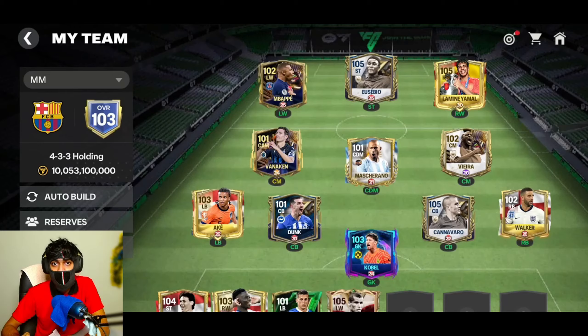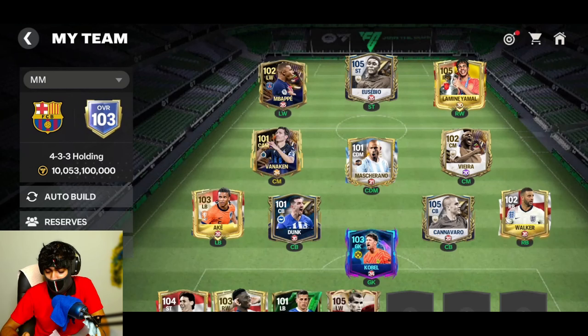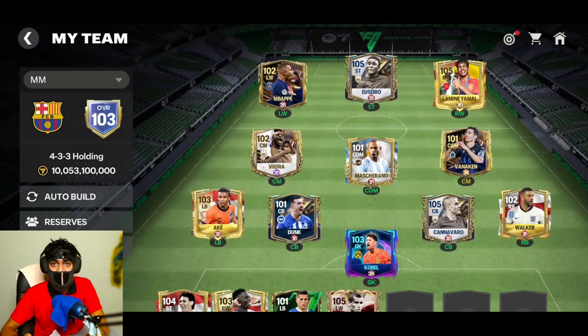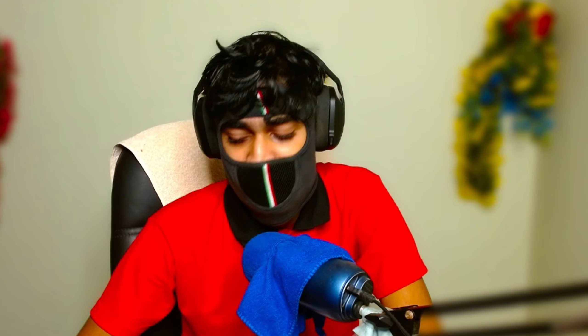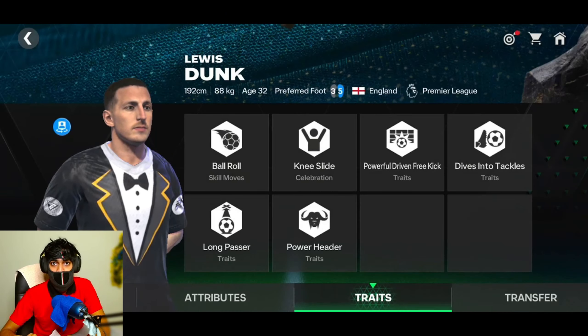In midfield, I have Mascherano as defensive midfielder. The best defensive midfielder right now is obviously Rodri, but we use Mascherano because we cannot afford him. Due to his low attacking work rate and high defending work rate, Mascherano stays in the defensive position and provides protection to the defense. We also have one defensive-minded center midfielder in Patrick Vieira and one attacking-minded center midfielder in Vanaken, who has five-star weak foot and four-star skill moves. I can swap Vieira and Vanaken because Vieira has a stronger right foot and Vanaken has a five-star weak foot.